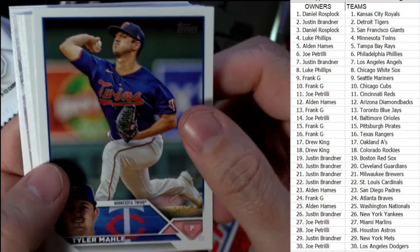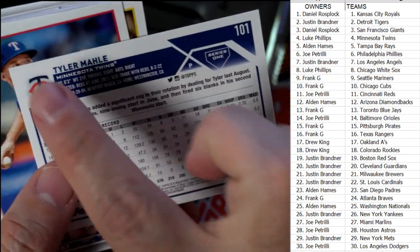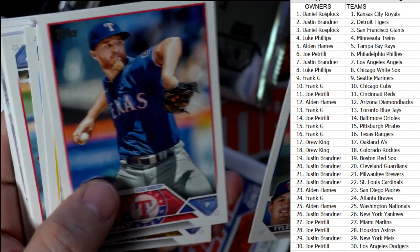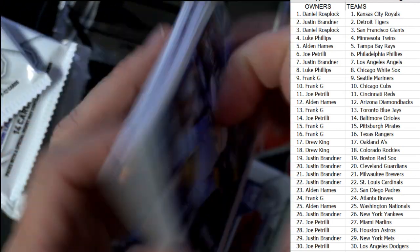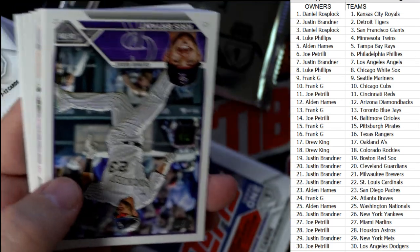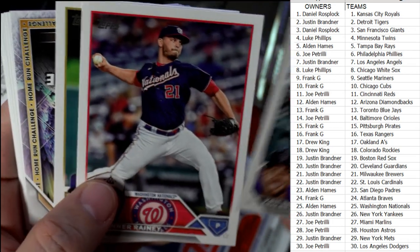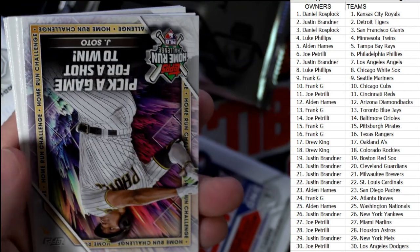We're really looking for the golden mirror image variations — that's what we want to find. When we find one, the Topps logo will be gold, and then on the back it'll say SSP right beside the number. Those are one in every 19 hobby boxes. Very hard to find, but those are big, big money on eBay if you can simply find one.